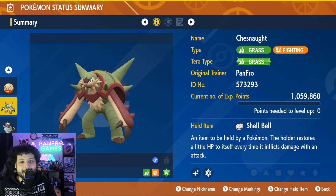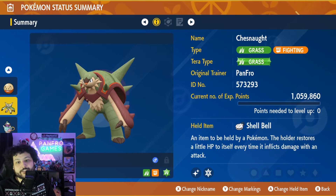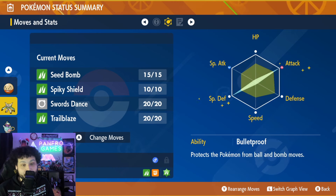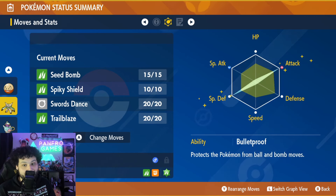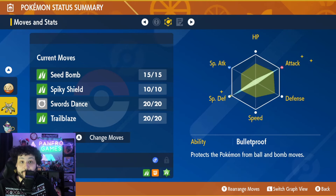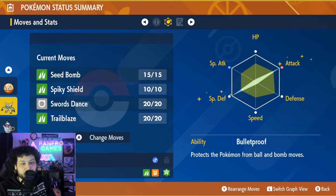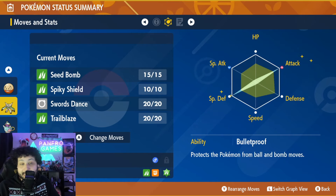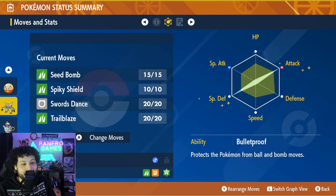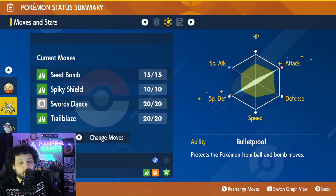The hero of this raid is going to be Chestnaught. You can run this solo or online — it works like a beast either way. Run Tera Grass Chestnaught with Shell Bell, max Attack, max Special Defense, Adamant nature for a 10% boost to Attack, and the hidden ability Bulletproof. Bulletproof makes you immune to Sludge Bomb, which is great. The only time Sludge Bomb can hit you is when Venusaur removes your ability and stat buffs at 85% HP. You also resist Earth Power and Giga Drain, so Chestnaught is an absolute beast.